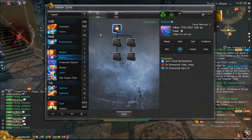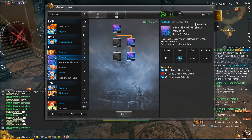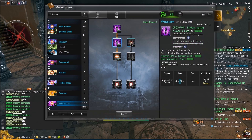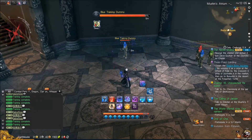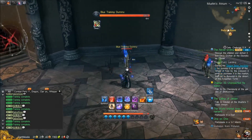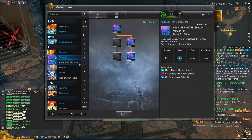Moving on to Rupture. Rupture is an interesting skill. At base it has a little bit of focus recovery, a cooldown, does okay damage, marks the target for 0.8 seconds, a little bit of AoE range, and is instant cast. You can tier it up on the left to get more focus recovery, decrease cooldown, and create one spectral orb — we'll go over spectral orbs a little bit later. We can also go down the right side to make it a focus spender, which removes the cooldown and increases the damage.